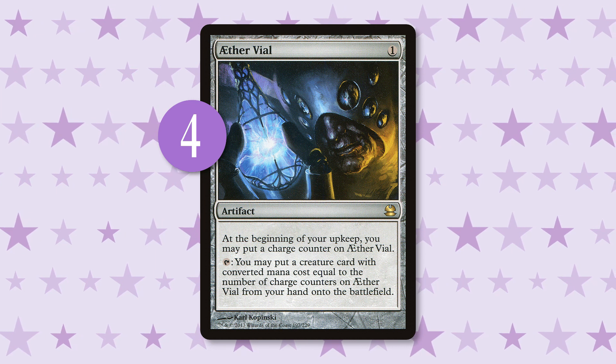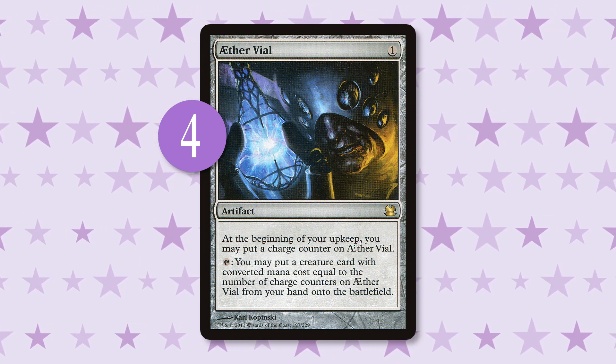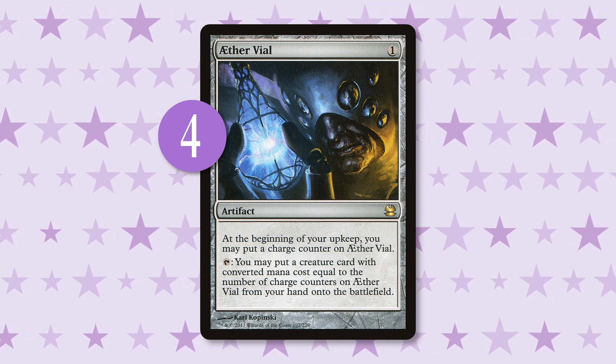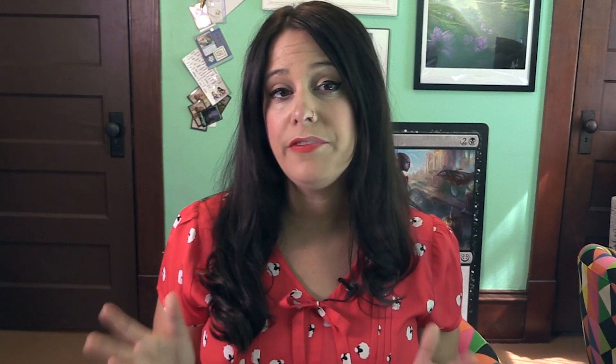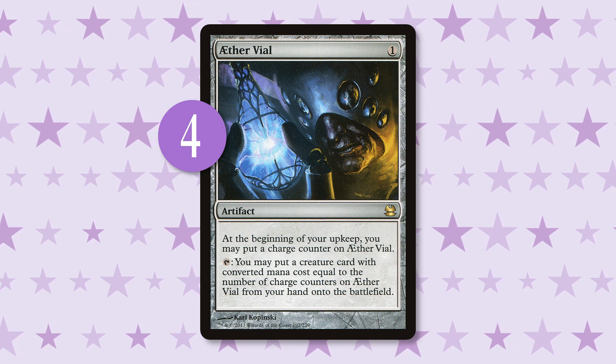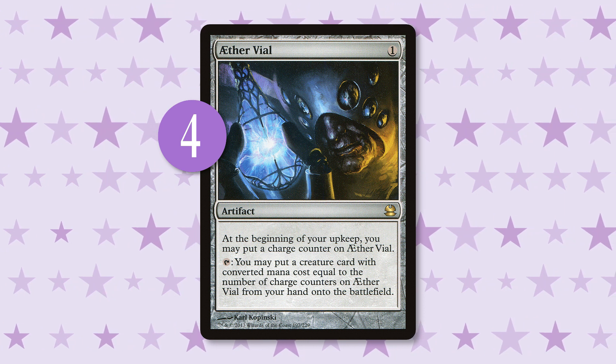First up is Aether Vial. If you've ever played Merfolk, this card is pretty familiar to you. It's an artifact that lets you put creatures into play for free at instant speed based on the number of charge counters on it. It's critical in the deck for a number of reasons. One of those is that the deck only runs 19 lands, which is very low. Aether Vial allows you to keep hands with fewer lands and run fewer lands in your deck, which allows for more of that delicious creature goodness. It also doesn't care about colors of mana, and as previously mentioned, this deck is five colors, so being able to cast what you need regardless of color requirements is a big plus.